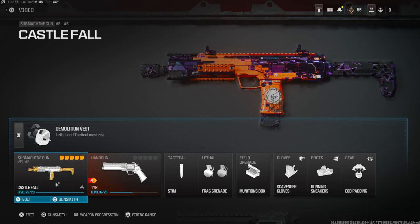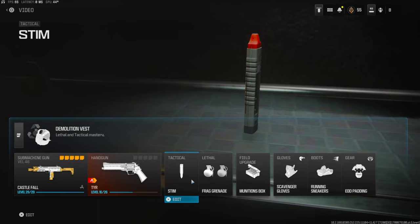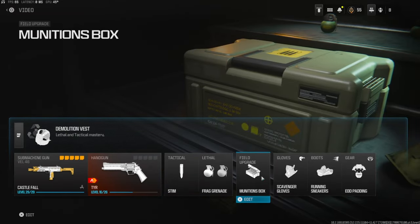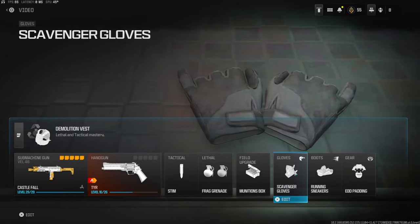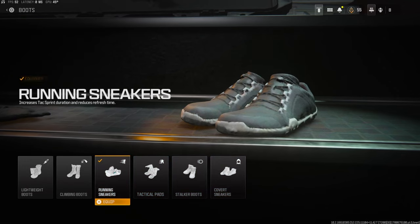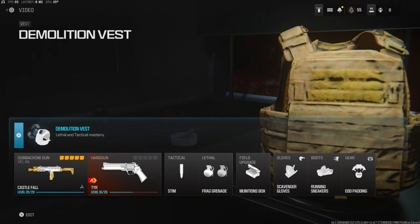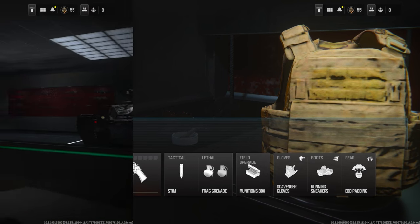On the handgun we're going to be using the TYR. Tactical is the stem frag grenade for the lethal. Field upgrade is the munitions box. Gloves is scavenger gloves to basically get ammo off of dead bodies. Running sneakers - it increases your tac sprint duration and reduces the refresh time. And EOD padding. Over on the gear, the demolition vest, so I'm basically getting resupply and I have two frag grenades.